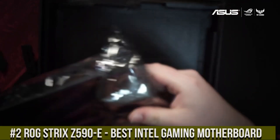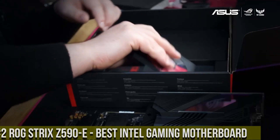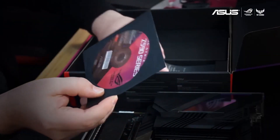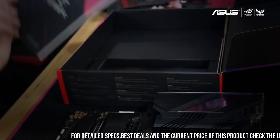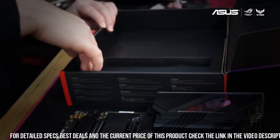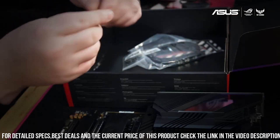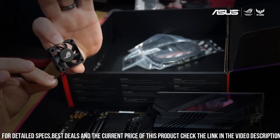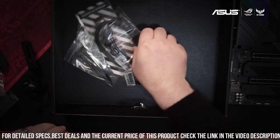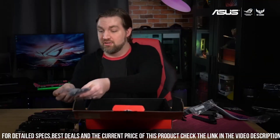Number 2: ROG Strix Z590-E — a motherboard that embodies the essence of elite gaming, with its cutting-edge features and stunning aesthetics. This powerhouse motherboard is designed to take your gaming experience to unprecedented heights. It is a visual masterpiece, boasting a sleek design with RGB lighting that adds a captivating touch to any gaming setup. Powered by the Intel Z590 chipset, this motherboard delivers exceptional performance and supports the latest 11th Gen Intel Core processors.